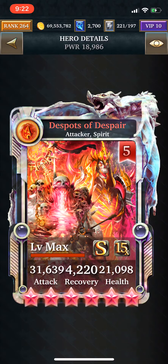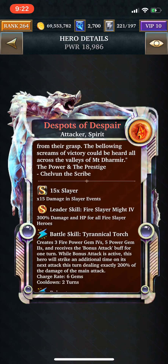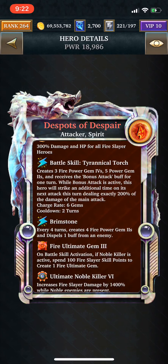As far as the cards are concerned, we can look at the ultra rare card — Despots of Despair. It's what we call a double attack. Its battle skill will create 3 firepower gem 4s, 5 power gem 2s, and then it will receive the bonus attack buff, meaning it will strike an additional time dealing exactly 200% of the damage. This is almost exactly the same as the light commander event's scholars, but with increased damage — 200% versus 150%. This is going to be a really powerful ultimate hero, and one of the most powerful deck types. It is worth investing in.